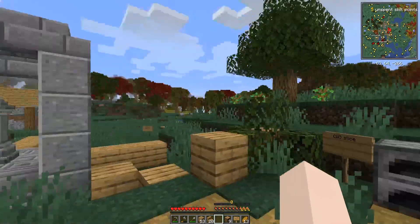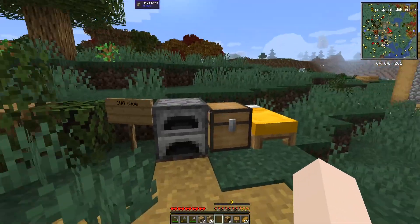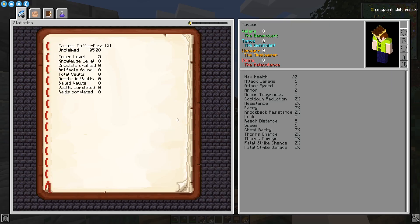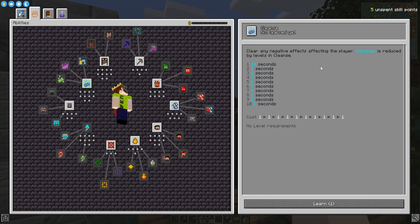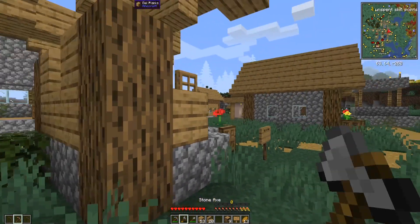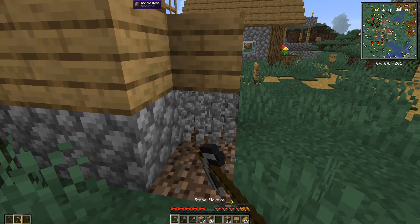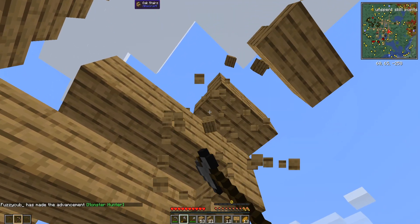Our plan is to dismantle this entire village and then build houses in each of our quadrants — that'll be our starting basis. Also in the top right of my screen you can see it says five unspent skill points. If I press H on my keyboard, it brings up this menu. There are different abilities we can get, like cleanse which gets rid of negative player effects like poison. The first thing I want to spend on is Vein Miner — it allows you to mine four blocks of the same type at once. Let me go ahead and learn that and show you how it works.